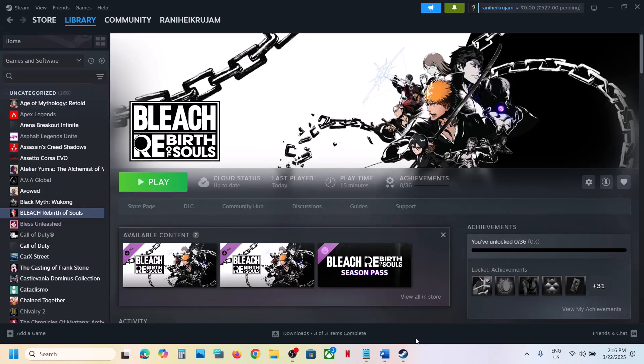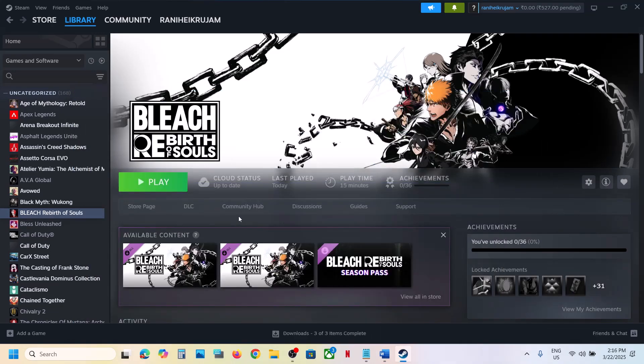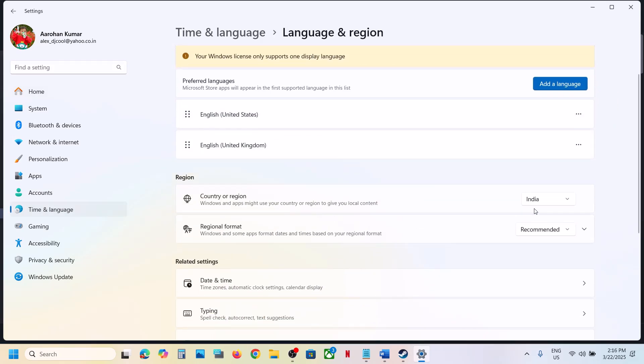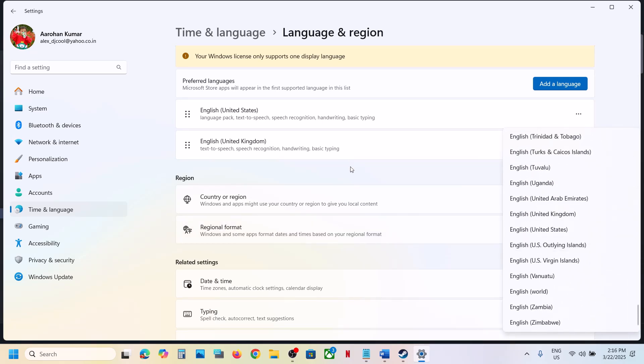The first step is to switch to Japanese language, as this has worked for many players. Go to Windows Settings, then go to Time and Language, then go to Language and Region. Over here you can see Country or Region — select Japan. Over here you can see Regional Format — also select Japan.